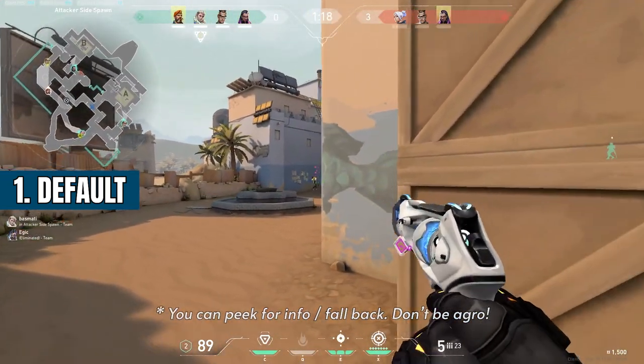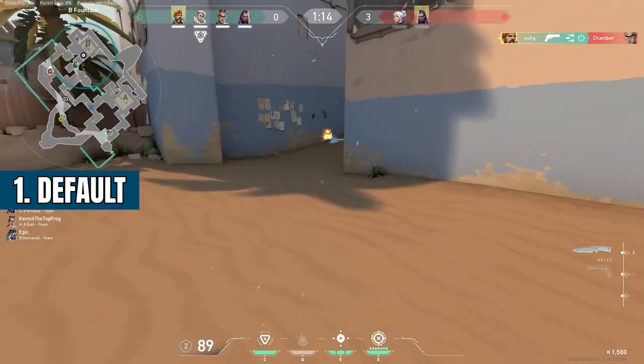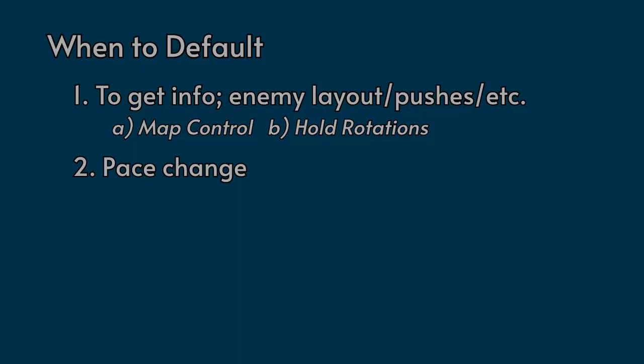It doesn't make sense for Brim and Sova to peek, either be long or showers, and die early on in the round. However, agents like Chamber, Jett, or Reyna can peek certain angles, take a gunfight, and then dismiss or TP back to safety. Consider defaulting anytime you want to get information on where certain agents are playing, or if you want to see how the enemy team is adapting to your playstyle.